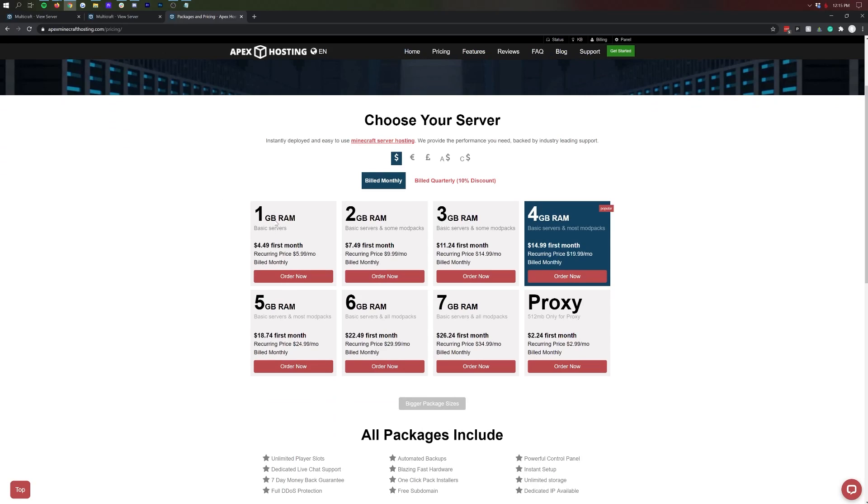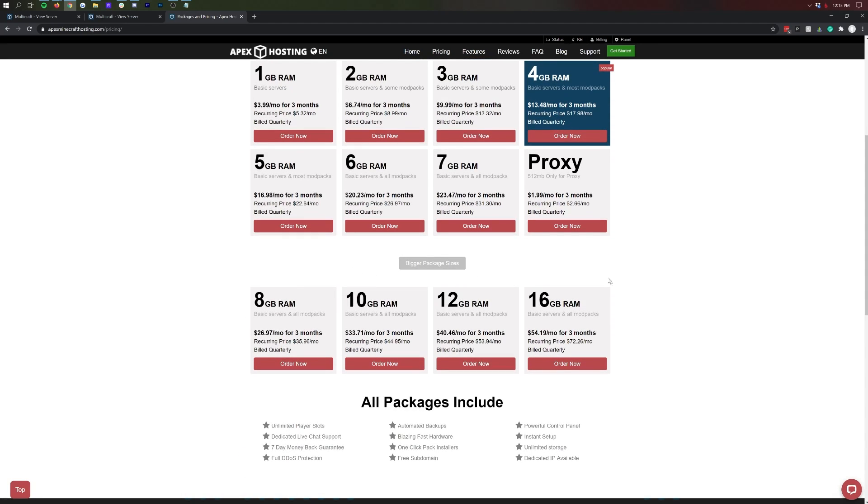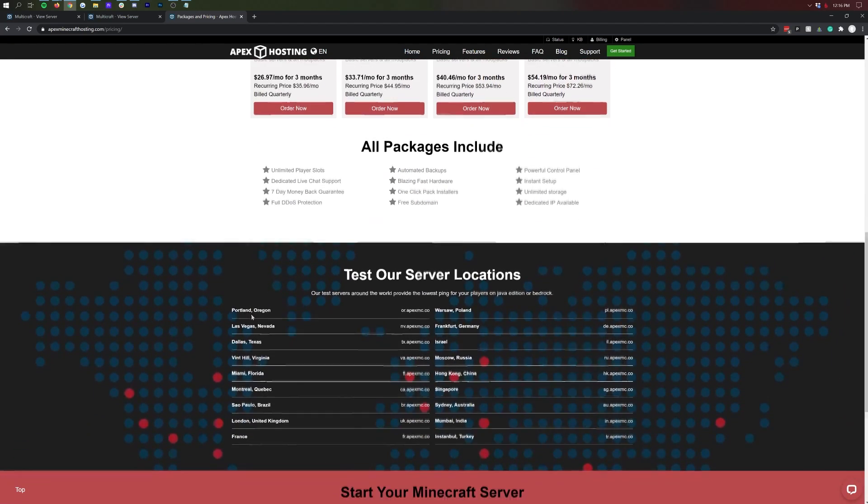Moving on to price — at Apex you're going to pay $5.99 per month for a 1GB server, with a discount per gigabyte as you purchase more. Most people I'd recommend getting a 4GB server, which gives plenty of headroom — able to run modpacks and support around 10-15 players, costing $19.99 per month. You'll be lag-free with about 10 players on most modpacks. This pricing is actually standard — MCProHosting and many other providers compare to Apex's pricing almost exactly.